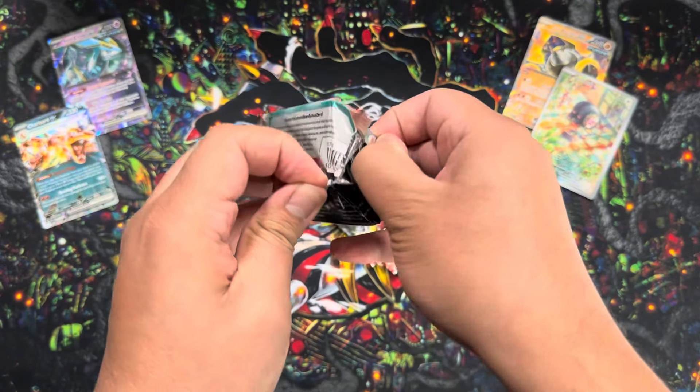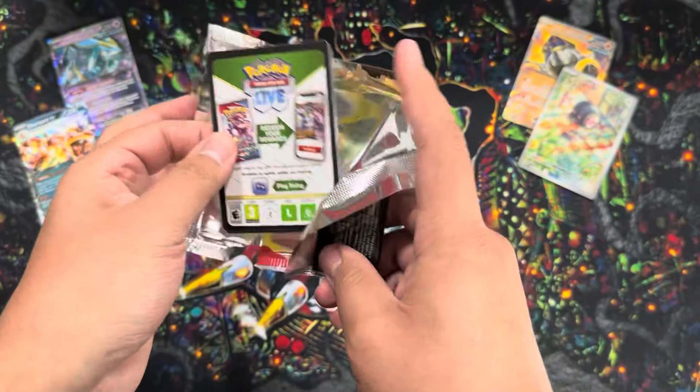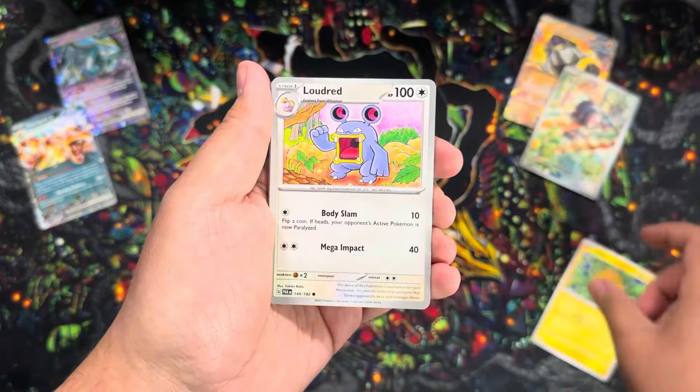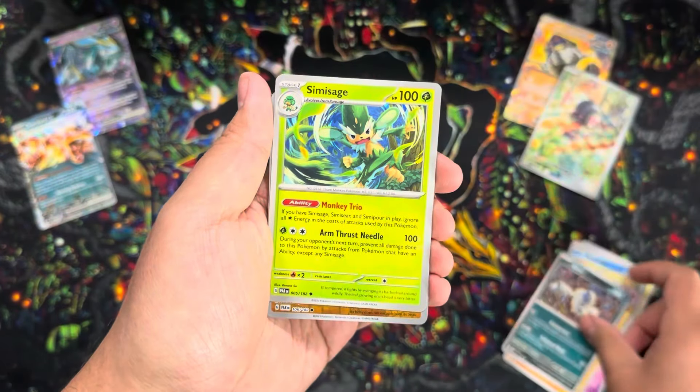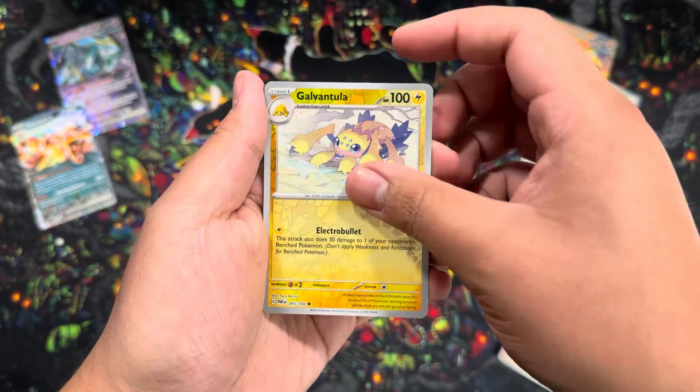We started off pretty good with this tin - can it give me another hit? I mean, it's already in the lead with the IR, but hit-wise let's see if we get something else. Loudred, Remoraid, Pumpkaboo, Spooky season vibes, Gliscor, Absol, Simisage, Flamigo, Galvantula, and we do get another hit - a Larry full art!